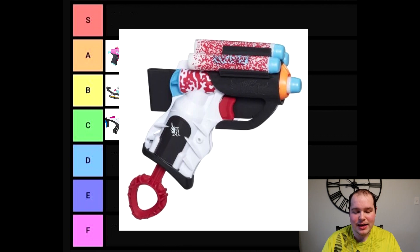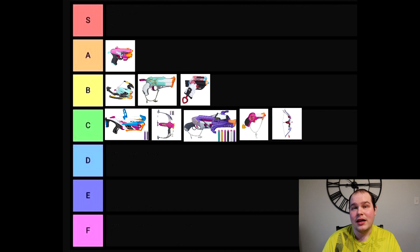The second and only other blaster in the Code Red Collection is the Sweet Mystery. It came in its own pack and is little more than just another Jolt — that's seven Jolt blasters from the original lineup, and now there's another one for the Code Red Collection. It is what it is — it's a Jolt blaster, so it goes in the B tier.